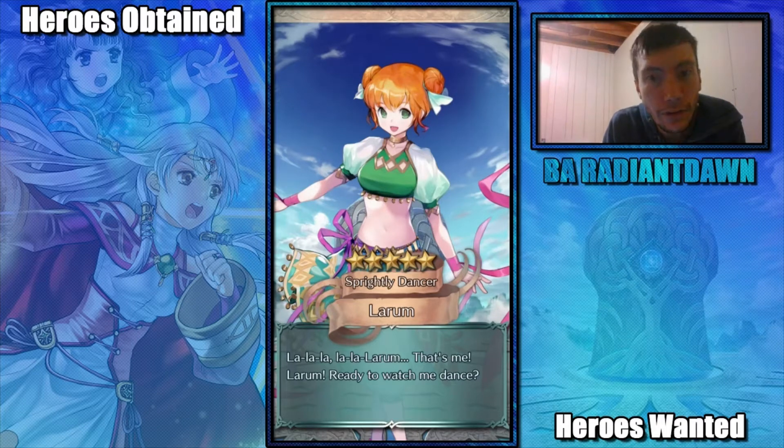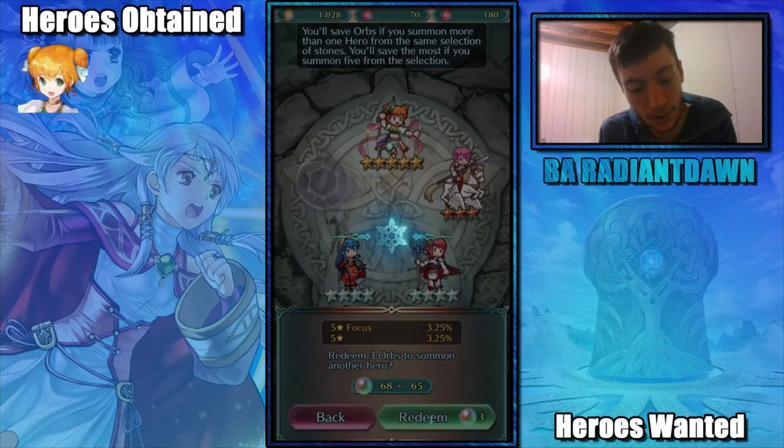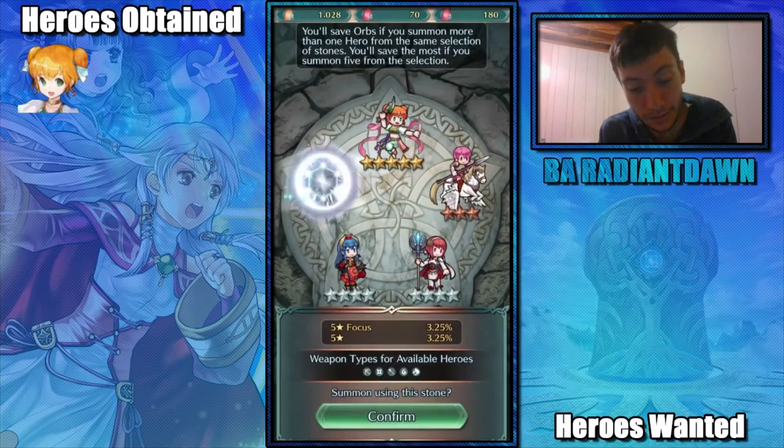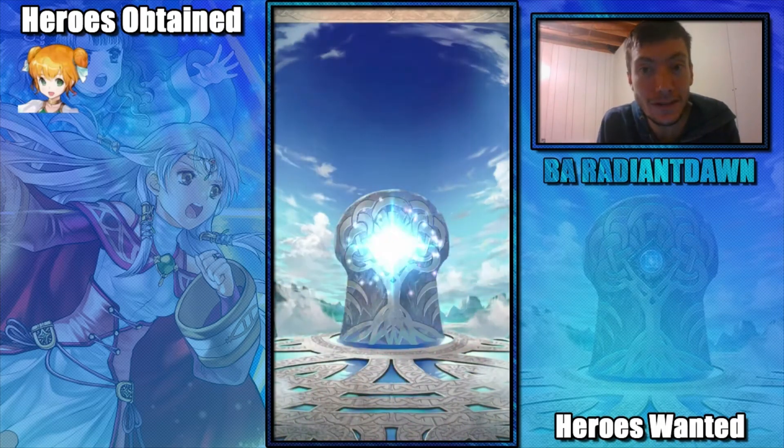So now I get to dig through the results. I pulled Larum and she's down here. Not the five star I was wanting, but I got a five star — beggars can't be choosers, am I right?